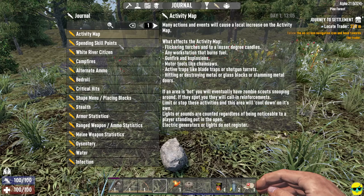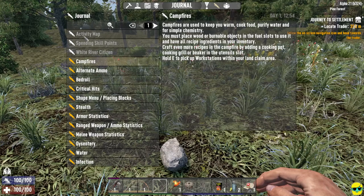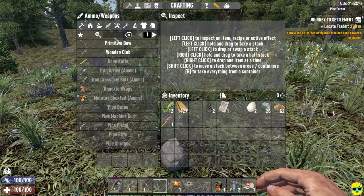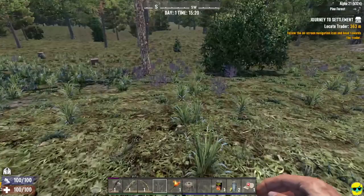Clicking the pen icon opens your journal, where you can find all sorts of important things: skill points, quest notes like 'being a White River citizen,' campfire info, and more. Entries with a yellow pen haven't been read yet; a white pen means you've read it. Now I want to make a spear, so I go back to the crafting menu, click the weapons screen, and type 'spear' in the search menu. I want to make a stone spear — I just need more stones.